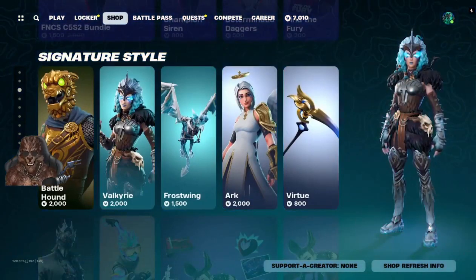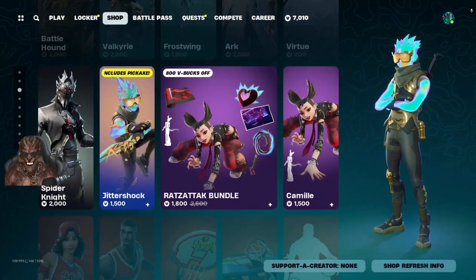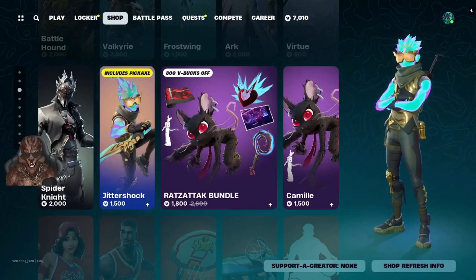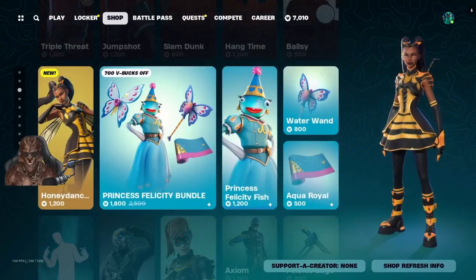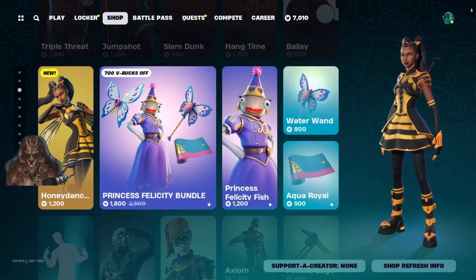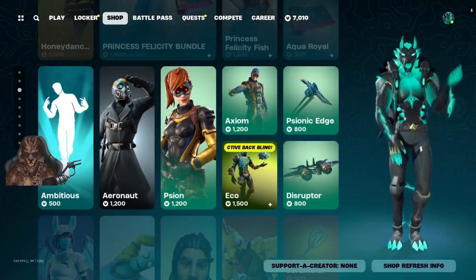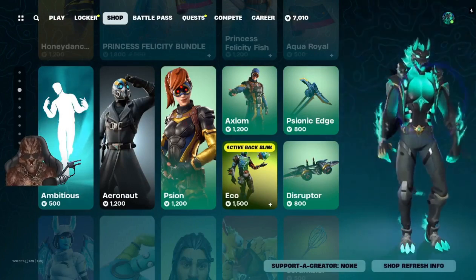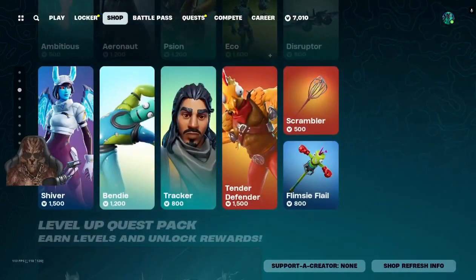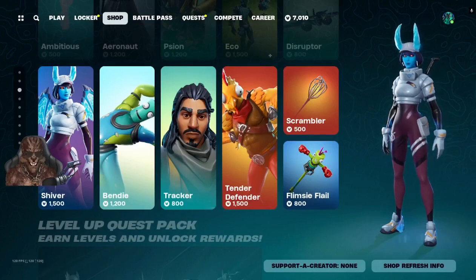We got the Battle Hound Valkyrie, we got Arty, we got the Spider Knight, Jitter Shock, the Rat Attack bundle, the Rat bundle, Triple Threat Jump Shot, Honey Dancer, the Princess Felicity bundle, Aeronaut, the Poison bundle, Axiom, Echo, Shiver, Bendy, Tracker, Tender Defender.